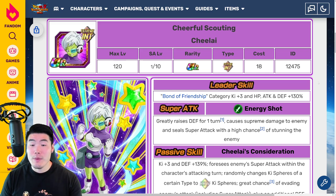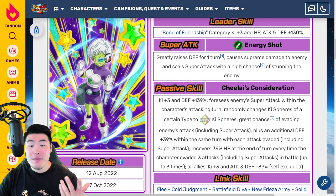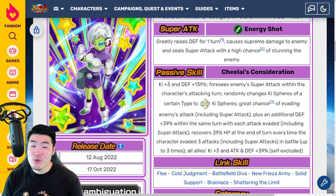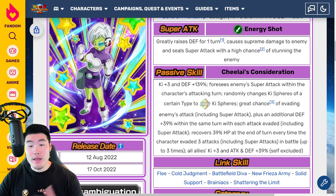Leader skill is Bond of Friendship category — Ki plus 3, HP, attack, and defense plus 130%. Super attack greatly raises defense for one turn, causes supreme damage, and seals super attack with a high chance of stunning the enemy. So not only does she seal, she also has a high chance to stun. On her passive, she gets Ki plus 3, defense plus 139%. For the enemy's super attack within the character's attacking turn — so as long as she's on rotation, she can always tell where the super attack is coming. And then randomly changes Ki spheres of a certain type to rainbow Ki spheres. Great chance of evading enemy's attack, including super attack, plus an additional defense plus 39% within the same turn.